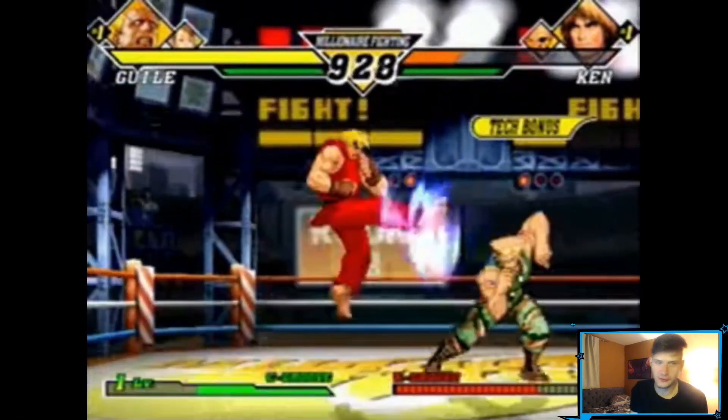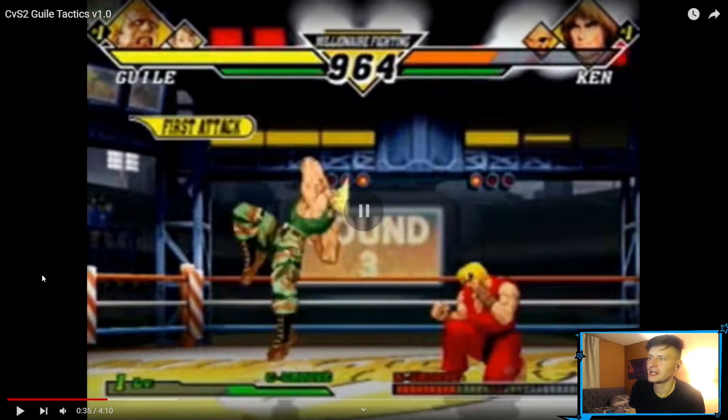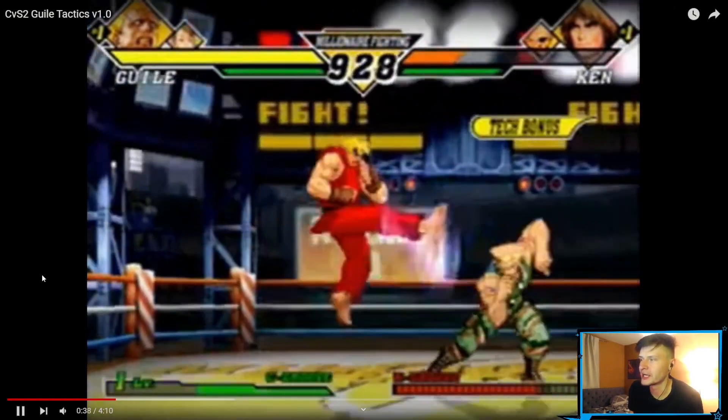So rather than go for a full punish — Ken whiffs a Shoryuken, Guile can probably do crouch medium kick into flash kick or something — instead he drops his combo on purpose. He pushes Ken back to a spot where it'd be very awkward to anti-air. You obviously wouldn't be expecting to have to anti-air; you'd probably be expecting to get hit. He gets a nice cross-up, more damage, gets a knockdown.